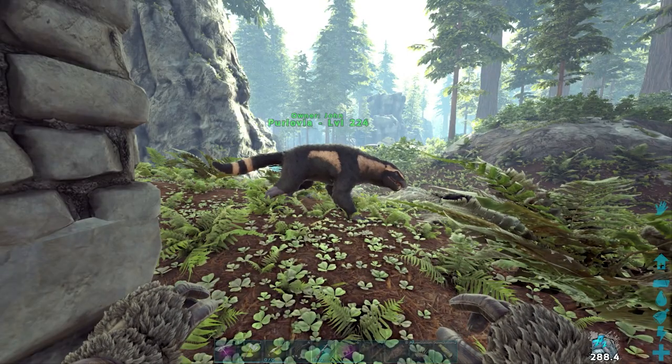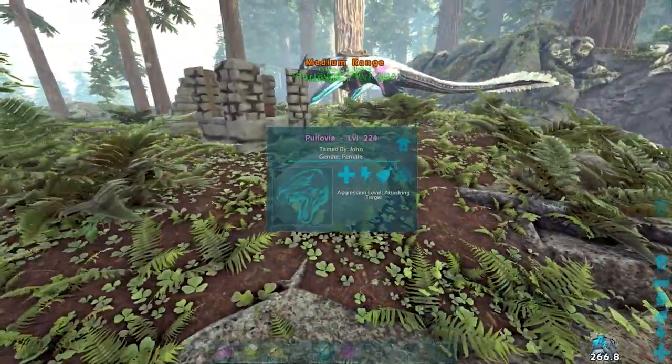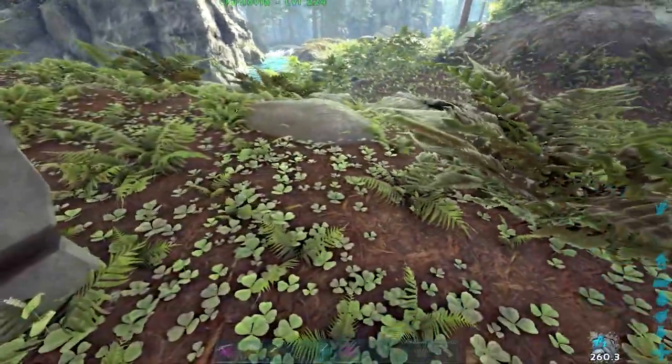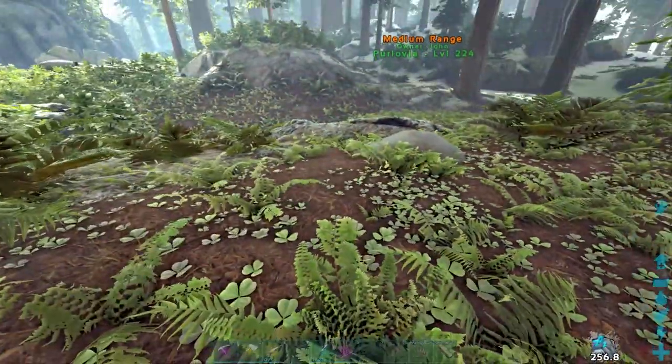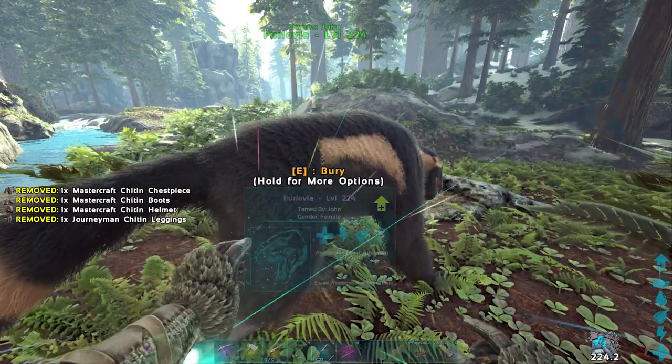Your Purlovia is tamed. These guys have a very unique ability that allows them to bury themselves underground, which will make them invisible to enemies. You can place items on them and bury them to keep them hidden and keep your items safe. The only way an enemy can detect them is with a parasaur, and then they have to use an explosive to get them out.